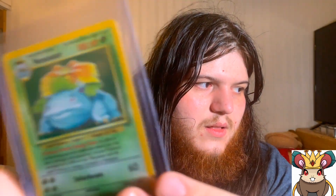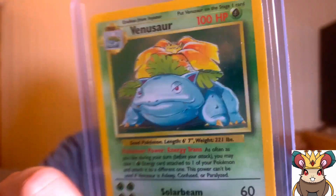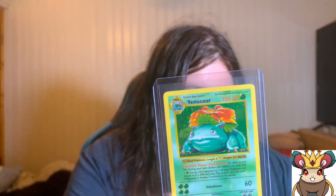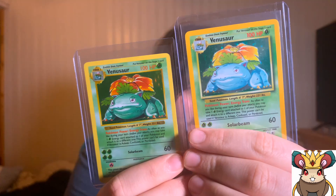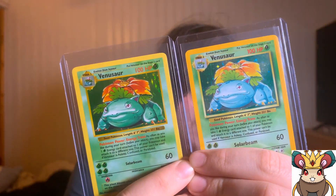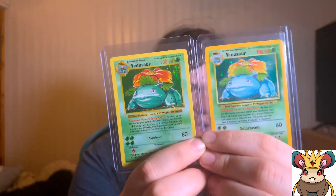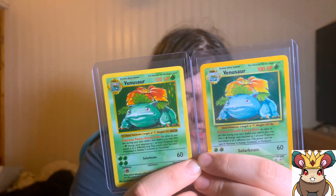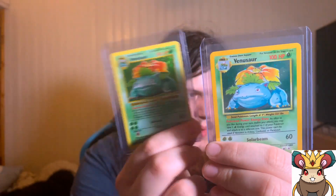Then comes the expensive card. If you guys are familiar, this is a Base Set holo Venusaur — pretty good-looking card. But this was $100 and it was worth it. This is a Base Set holo shadowless Venusaur from Coliseum Comics. I'll hold them both up so you can see the differences. It's from a specific print window — I believe it was waves four through seven of the original series — before they changed it to what we know as regular Base Set.